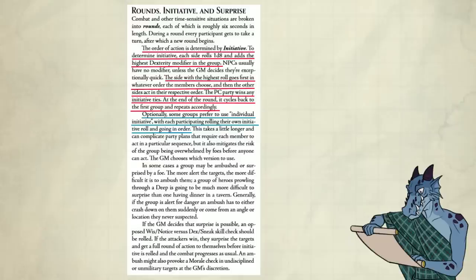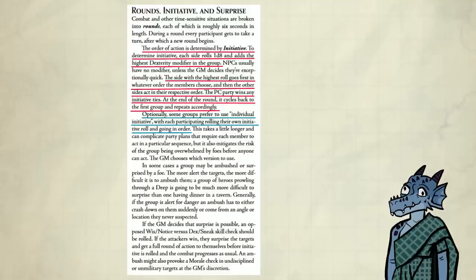Individual initiative is an optional rule. Now some of you might be like, this is confusing. Initiative is 1d8. Rolling skills is 2d6. And rolling attacks is 1d20. It's not a big deal. After two sessions, you'll remember it.